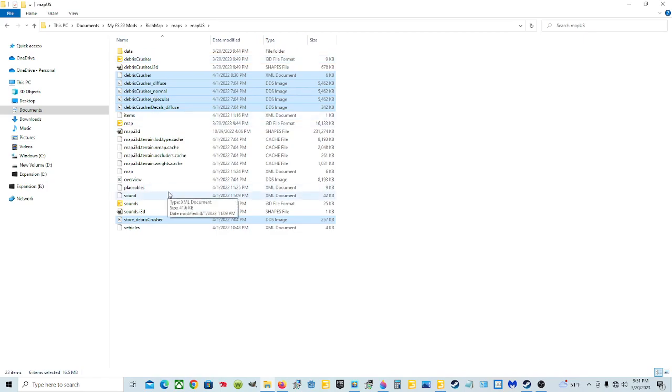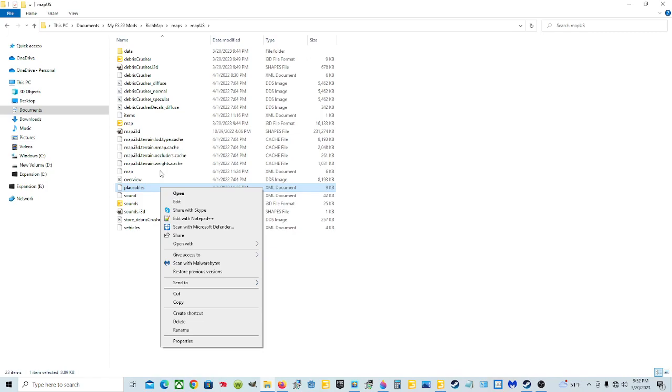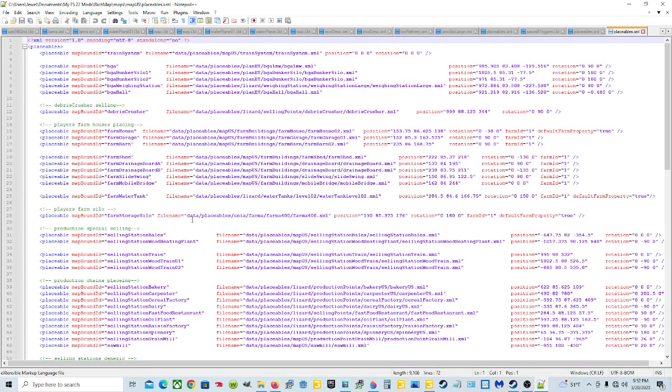Now we're going to jump into the placeables XML. Right-click on it and click Edit with Notepad++. If you don't have Notepad++ you can look at my video on how to get it - it's free. So now you're looking in here and finding the debris crusher. This is the main game one for Elm Creek. We just need to change our path here and add our coordinates.